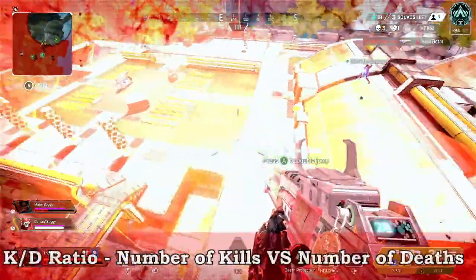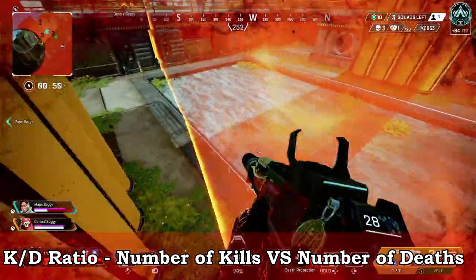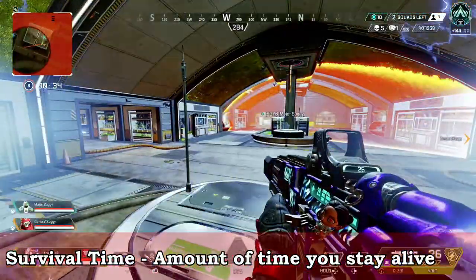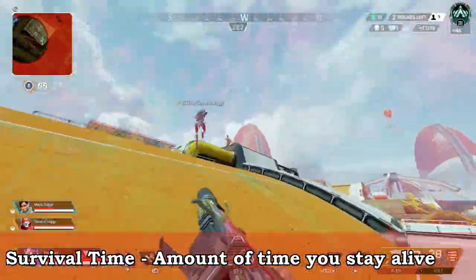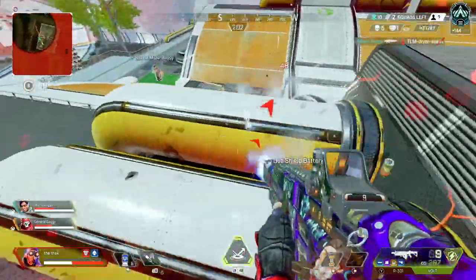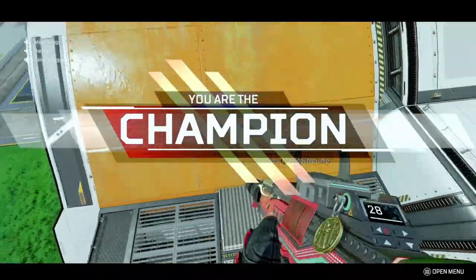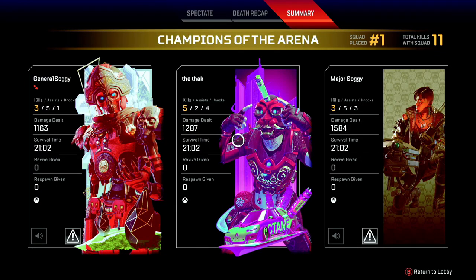The first factor is your KD ratio — the number of kills you get versus the number of times you die. There are two types: your KD in your most recent performance, and your overall account KD visible in your stats. Next is survival time — Apex Legends measures how long you survive, and this contributes not only to your battle pass and player level, but is also used to assess your skill. The longer you survive, the higher your perceived skill level. Bear in mind, none of these factors single-handedly determines your matchmaking placement — it's a combination of all of them.